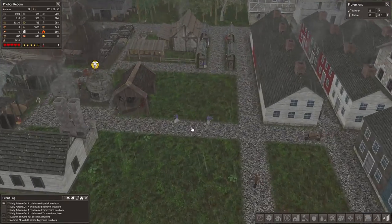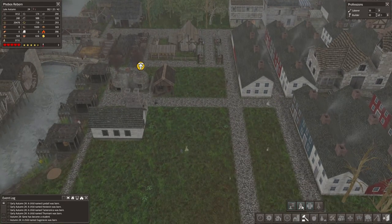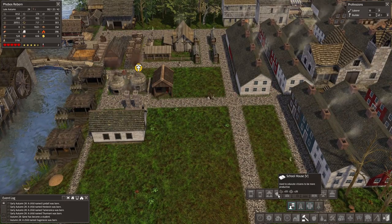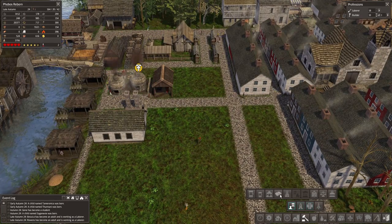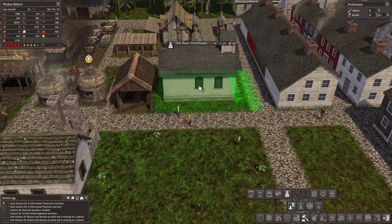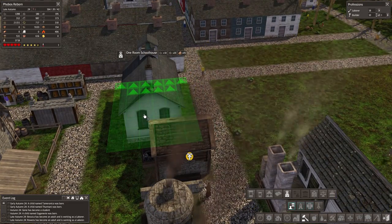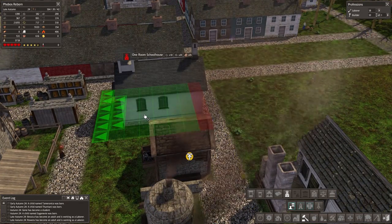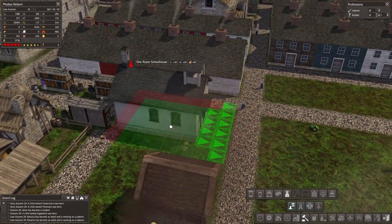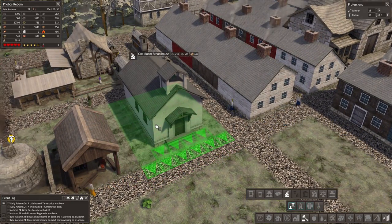There's a lot of kids that will probably need some schools. I'm actually going to put in a school somewhere out here. I think that's something I want — a one-room schoolhouse. Right next to the brick production is where we're going to have a school.